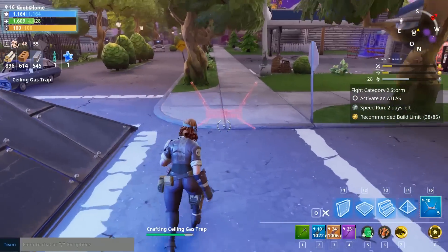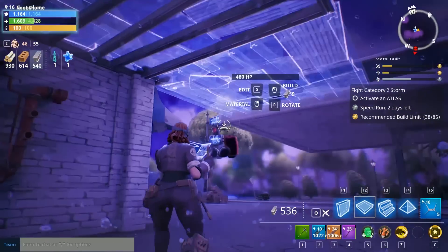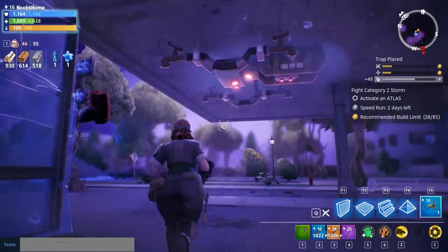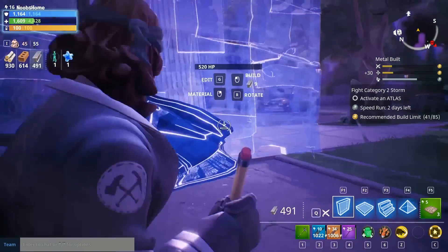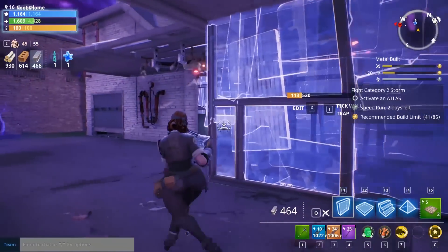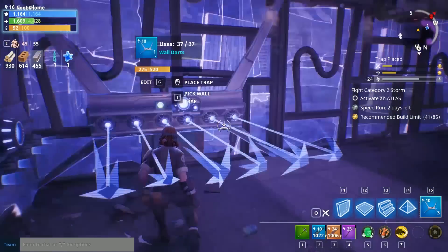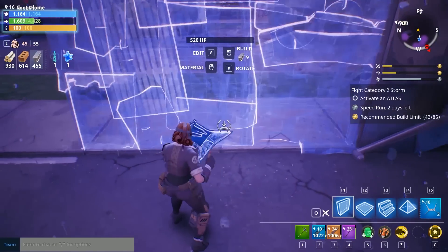My favorite thing is to put roofs over the actual spawn area and make sure they just never leave that area. But given that this is a very new account with very few resources and bad traps, I need to be more creative and strategic about where I place them and how I nudge the husks. So I'm taking time to build that part of the defense even though it is far from the atlas — you could say it might be more efficient to have traps closer to the base where all the husks are coming.